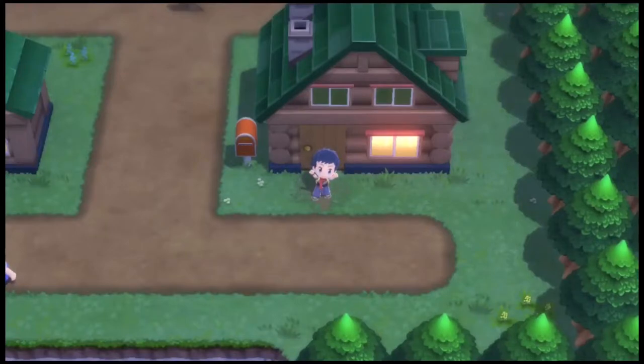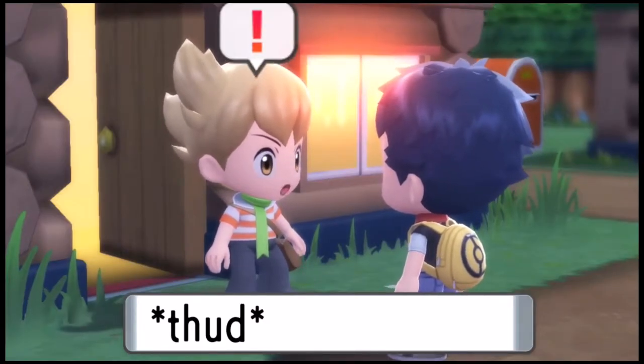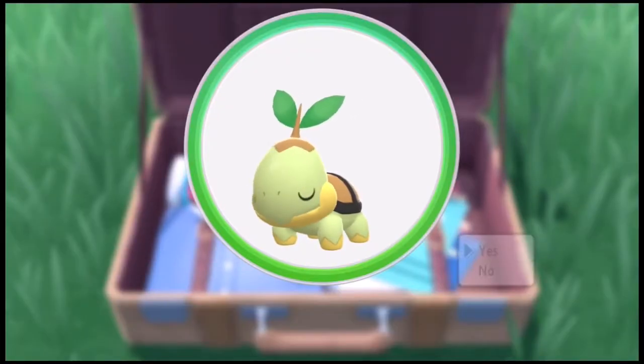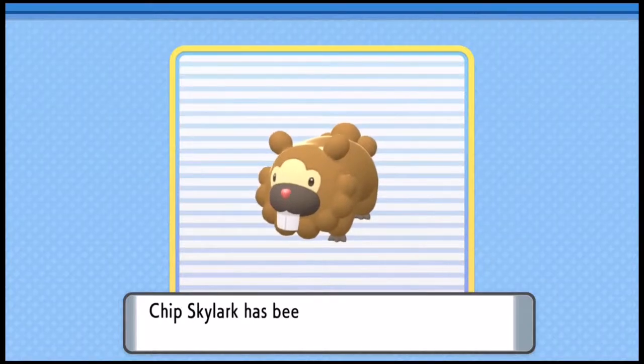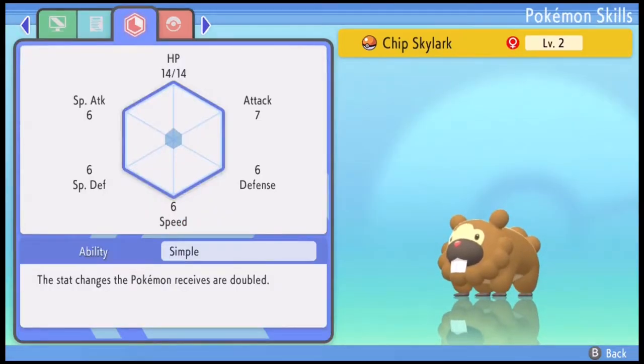Alright, hello everybody. Today I'm playing Shining Pearl and I'm going to try and beat it using only a Bidoof. We go to Barry's house and meet up with him before heading to the lake to get our starters. I go with Turtwig, so my rival will have an Infernape later on. We go to Route 201 and catch our Bidoof, naming him Chip Skylark for obvious reasons. Our Bidoof has a quirky nature with the Simple ability.